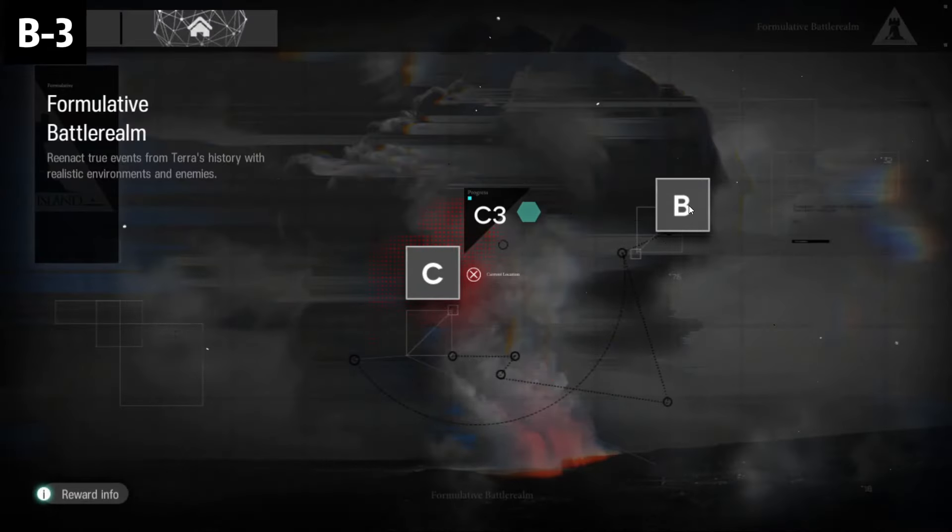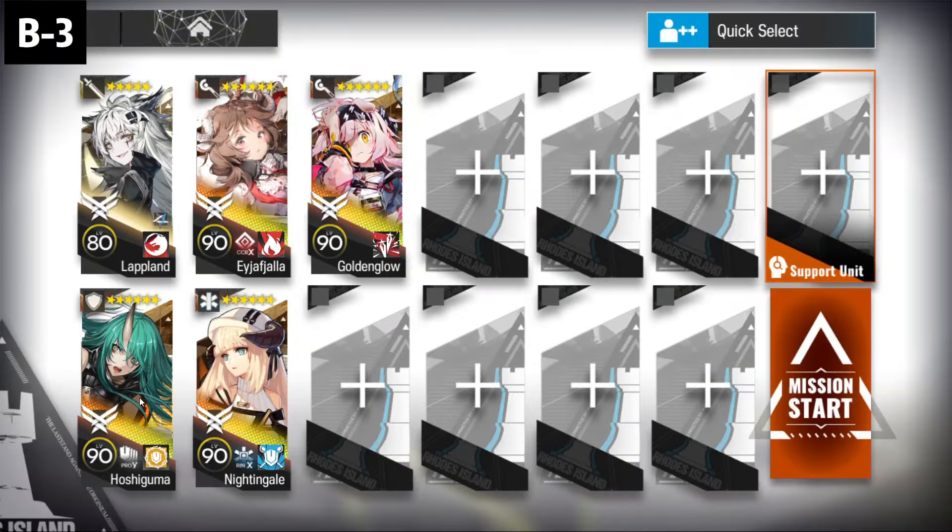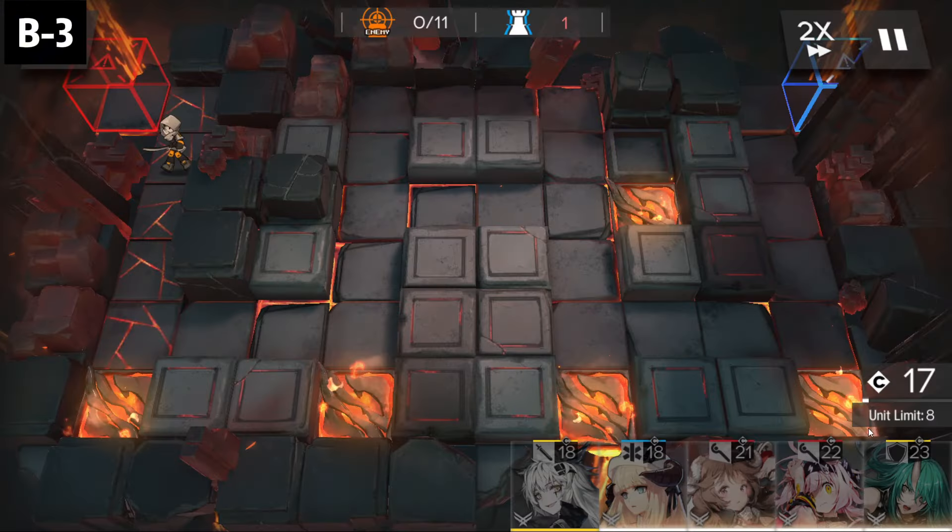So now B3. The same squad: Lapland, Hoshiguma, Eeya, Nightingale. Additionally, Golden Glow or C-O-B. Use C-O-B skill 1 if you want to AFK. If your C-O-B is not well trained, use skill 2 but you have to activate the skill yourself. Fill the rest of the slots with Surtle, Texas Alter, and such.